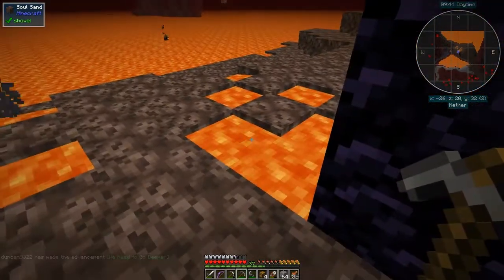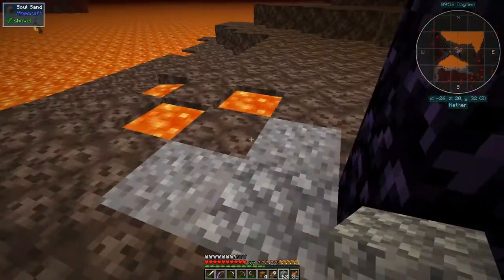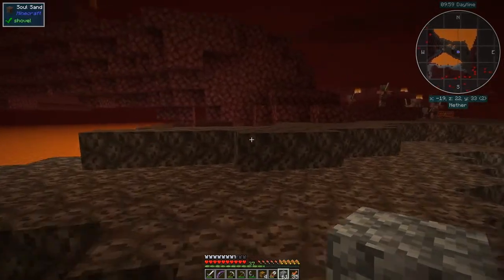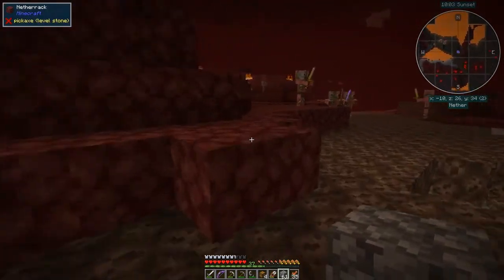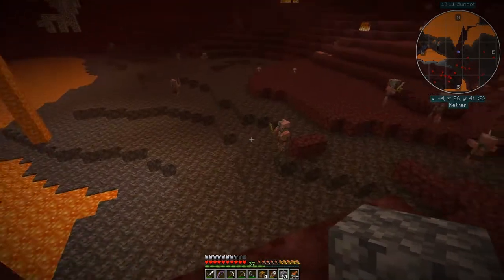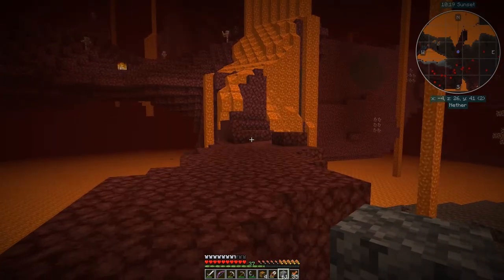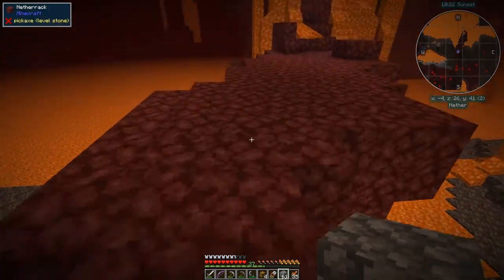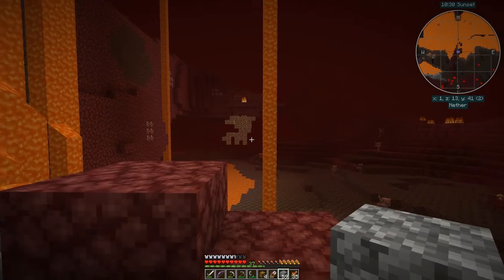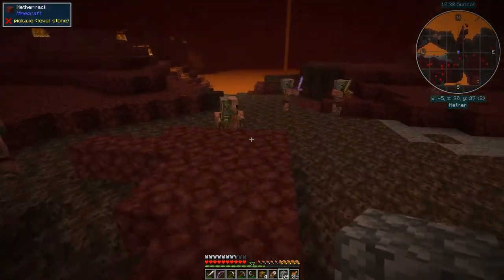It's not the best place in the nether — a bit dangerous with lava around. I'll use cobblestone to fill up the edges and protect the area. Soul sand is probably not the best place to start with. There's some quartz over there and a nice lava lake. There's plenty of glowstone over there too — that'd be handy. I can find enough quartz for a seed — basically four pieces.